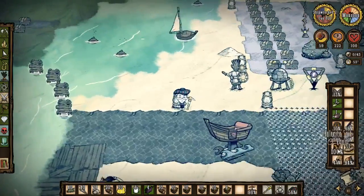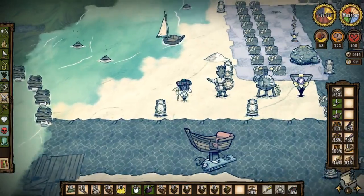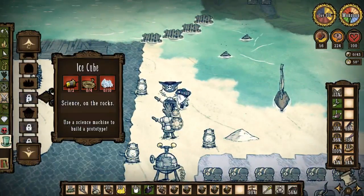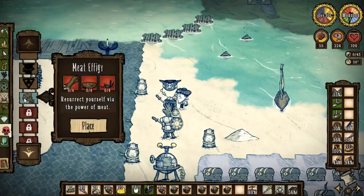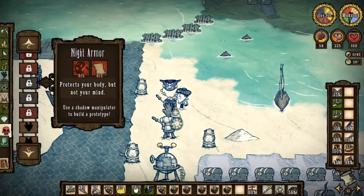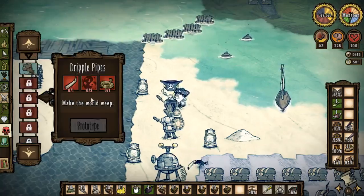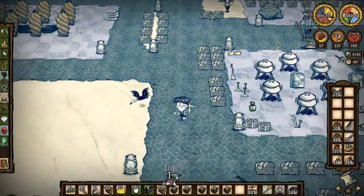Where do we want this? We'll build it in line with the rest of this stuff, right there. So what are some of the things we could build that were locked last time? It's more of the magic tab — pan flute, dark swords, nightlight, one-man bands, dribble pipe. I've never crafted that but we don't have any horns — we need to get to doing that, killing one of the water beefalo.